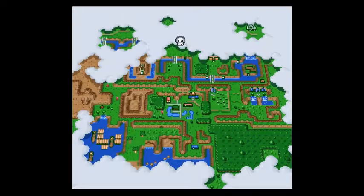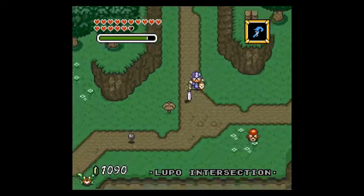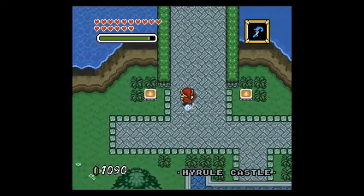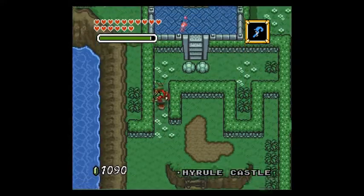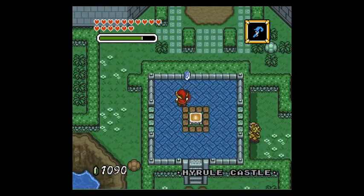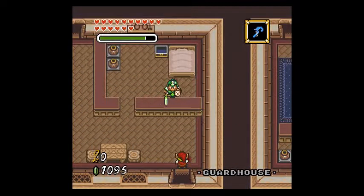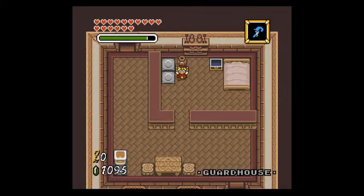Guard house is over there. I think something I might be able to do, though, is I believe there's a secondary entrance near the Hyrule Castle area — kind of just somewhere on the left, over here. Yeah, right there, that door. This takes me to the guard house, and this is where... I get the big key? Or a chest key? Is that what I got here?